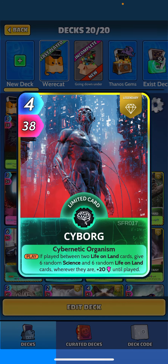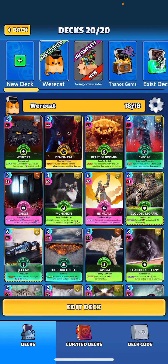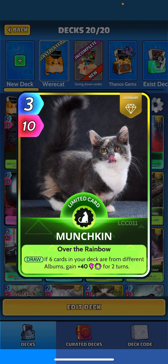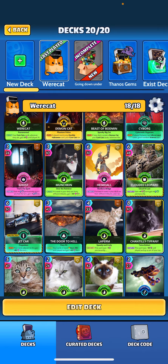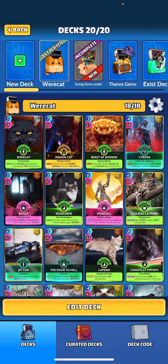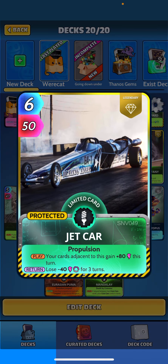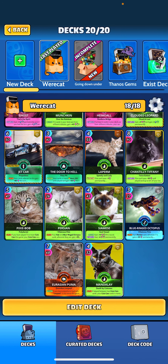You have Cyborg in this deck gaining that plus 20 until played on our life on land cards, and we potentially have three science cards — we don't have the six science cards to take full advantage, but it still feels decent enough to add. Munchkin — if six cards in your deck are from different albums, gain 40 for two turns. We do have six albums in this deck, so it fits nicely. Heimdall — when returned, six cards from different albums give your cards a plus 30 for the round. Nice combo there, along with a couple science cards we added for Cyborg — Jet Car and Door to Hell, gaining that 50 on the turn.